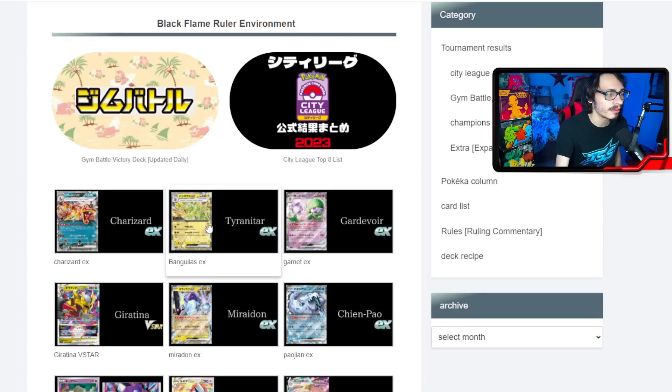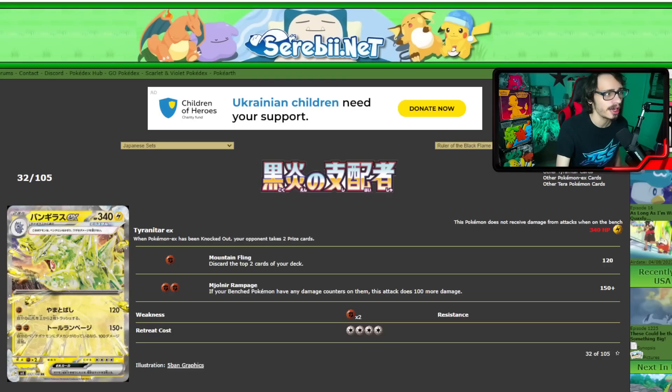Let's start things off with Tyranitar EX. Tyranitar EX is a pretty interesting card with two attacks. It is a 340 HP Lightning-type stage 2 that requires Fighting Energy. Being a Lightning Pokémon, it's going to be good in the new format. We'll have a brand new EX coming out that is weak to Lightning, and we have Palkia V-Star and Lugia V-Star which are still seeing some success right now, meaning that Tyranitar has a good matchup into those.